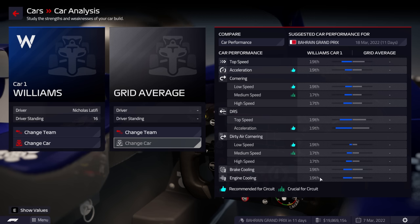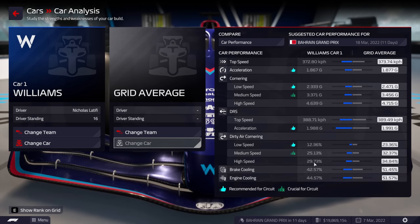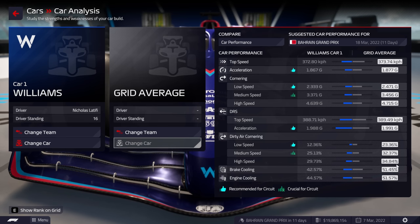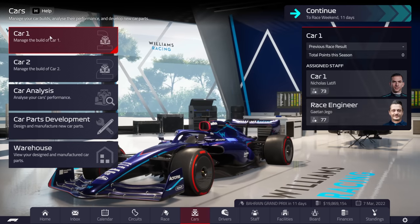Williams are currently 17th on the grid for high speed, so we are right at the back. The average for high speed is 34.84% - that's what the performance parts are contributing to the high speed percentage.